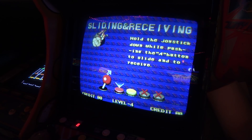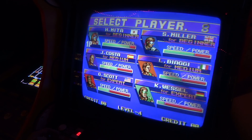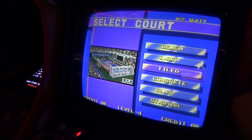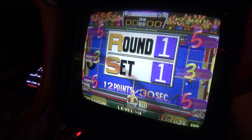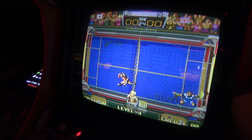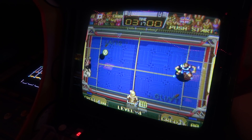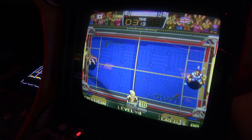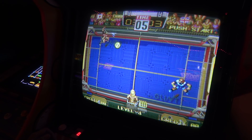Hold the joystick down while pushing the A button to slide and to receive. So versus computer. The sound is a little scratchy — the card could be dirty. Japan versus UK. You can see it's kind of like this volleyball-ish hockey game with frisbees. Yes, we scored! You slide, and B is like a lob. I could see how this would be fun playing against a friend, especially a buck a game.